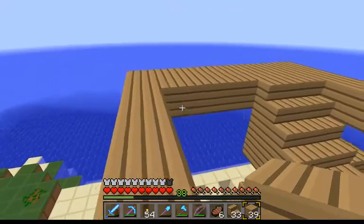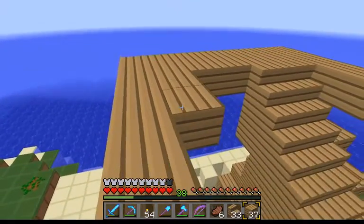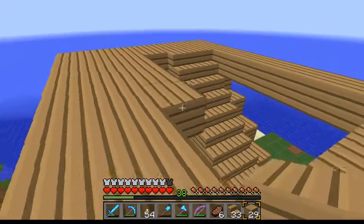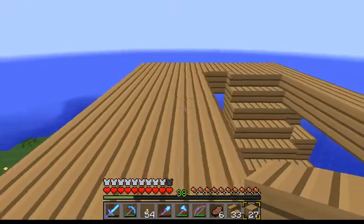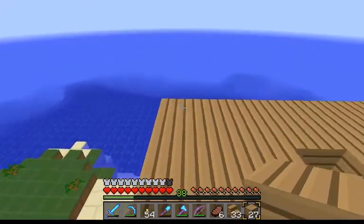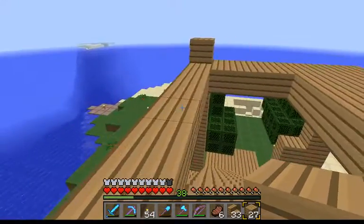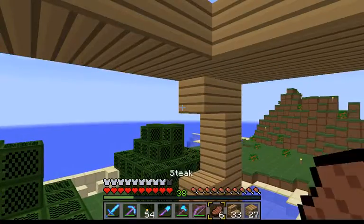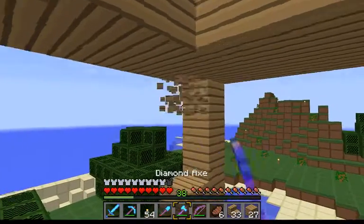Looking splendid. It doesn't even have to be filled with glass — it can just be open. It'll be just a two-lane walkway and then we'll do something else up here. Little pillar-type things — just one block pillars, not two.